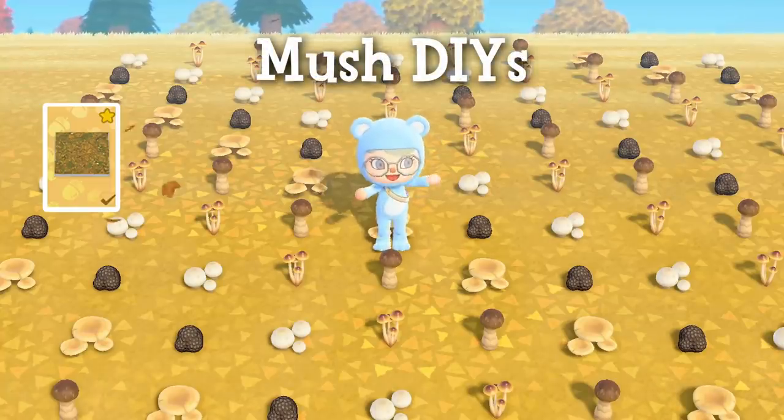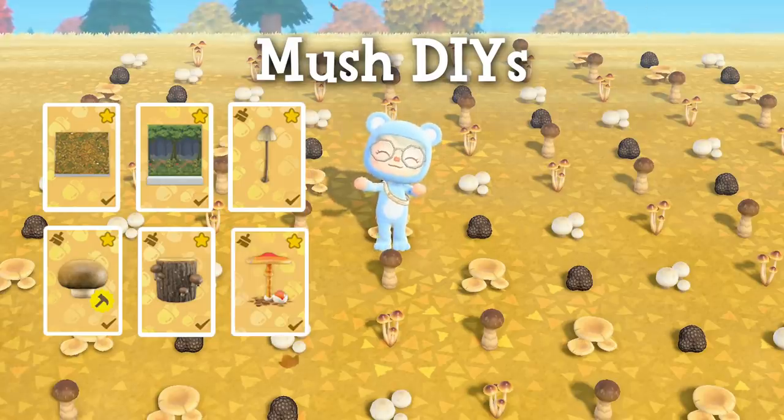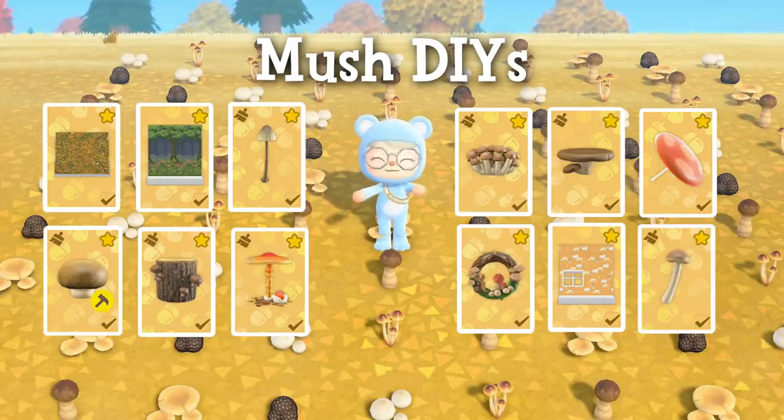Now that you have all your mushrooms, it's time to find those mushroom DIYs. The mush DIYs include the forest flooring, forest wall, mush lamp, mush log, mush low stool, mush parasol, mush partition, mush table, mush umbrella, mush wall, mushroom wand, and the mushroom wreath.